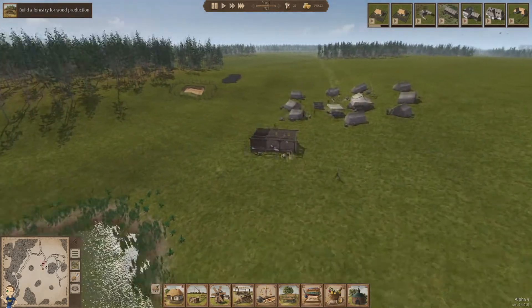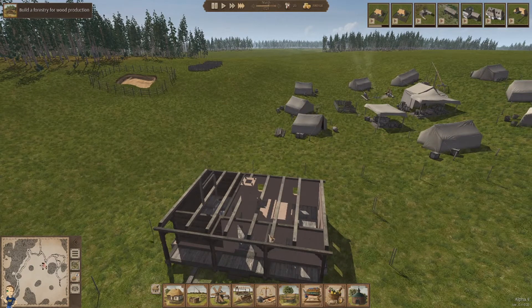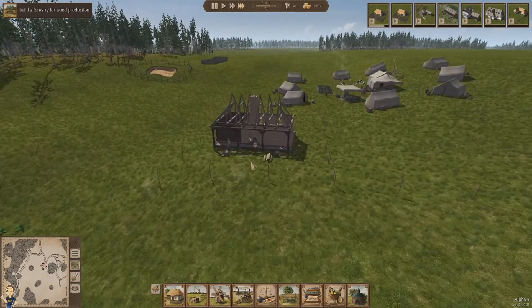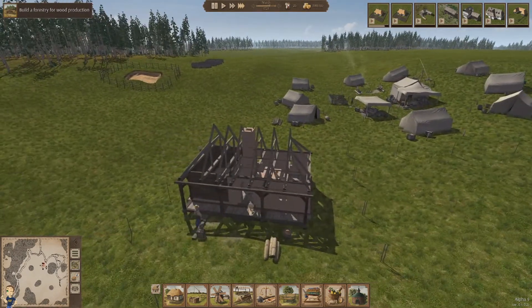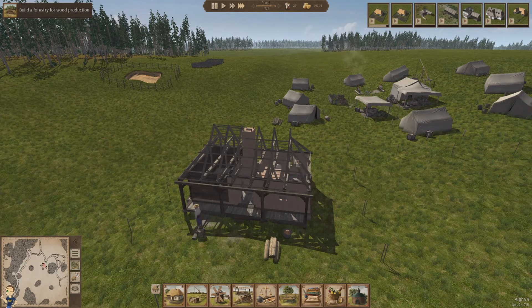The town hall will allow us to settle our economy a little bit — increase or decrease wages to make sure everyone is efficient and the city runs a little bit better. Looking at previous builds, I'm not sure how this works now.